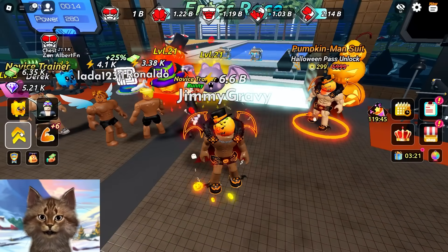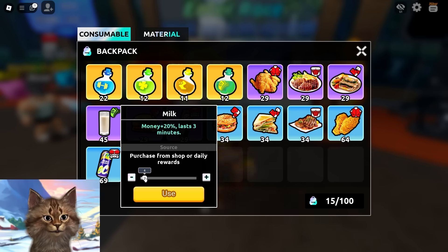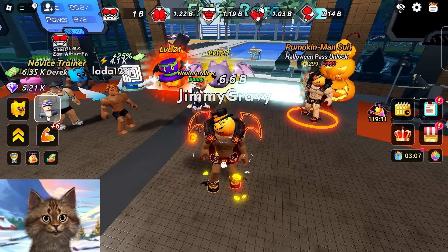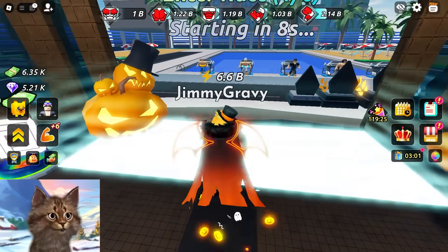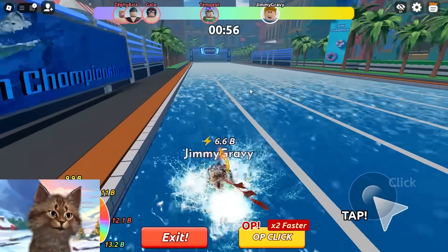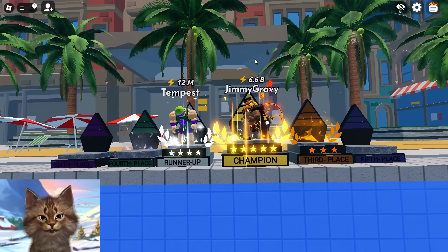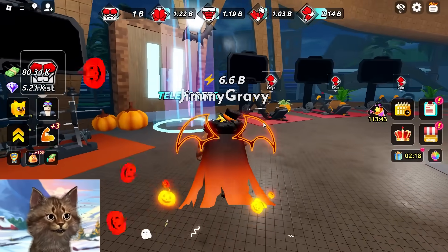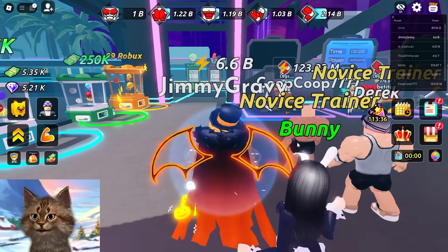Now we need some money, so we're gonna use these things to get money and this one to get extra money. With our trainer's bonus money we're gonna spam the competition until we have 75k. If I could change one thing about Swim League I would make it easier to get money faster - you literally have to beat the competition 10 times just to afford the next area. Next zone is 37 million - that's gonna take forever.